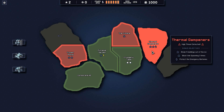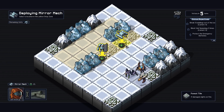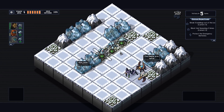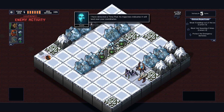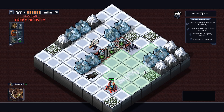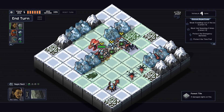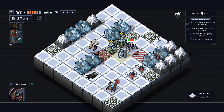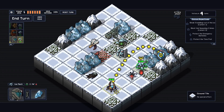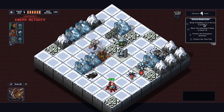Next one: Thermal Dampers — break five buildings out of the ice, block back spawning three times, and protect the emergency batteries. We don't want our cryo launcher there — we want it up front because I want to be able to shoot our artillery unit and something else with one shot of the Janus Cannon whenever possible. This guy needs to be dealt with because he's smacking one of my guys right now. Something like that, then you can shoot like that which will free a building from the ice. Then come down here and block a spawn. I think it's okay if these guys break buildings out of the ice — I think that still counts towards my total. Yeah, it totally does.